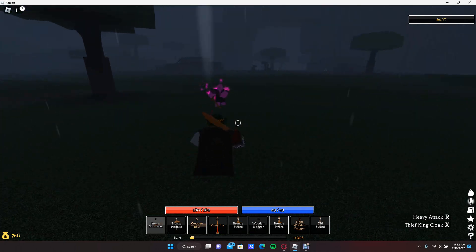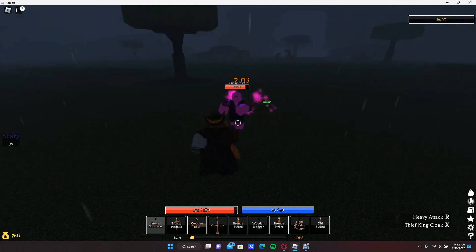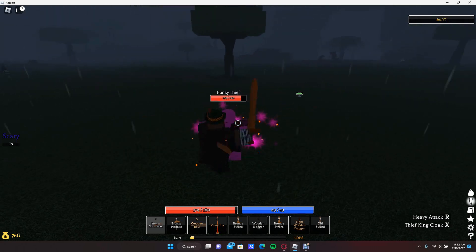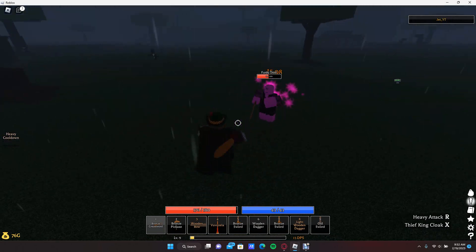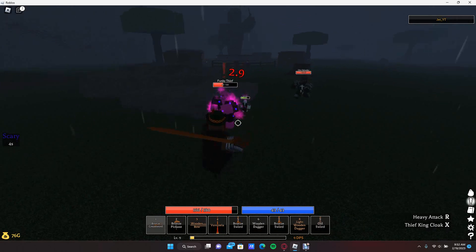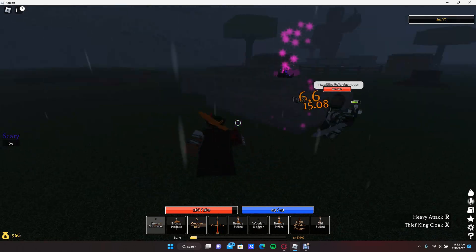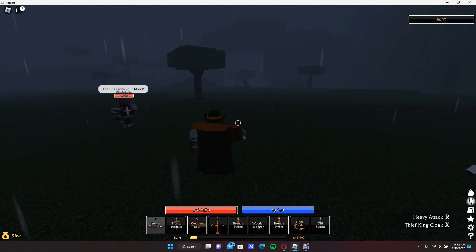I'm gonna go fight him real quick. As you can see he comes over. You can parry and stuff - I made a video on how to parry in my other video. The strategy is you just parry and you hit twice, parry and hit twice, and you kill him. Basically you just want to kill five of those.